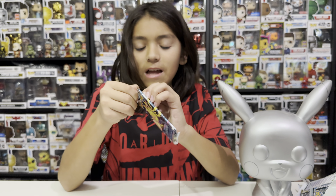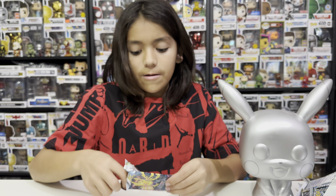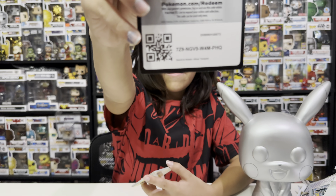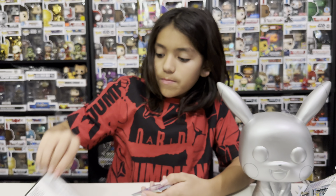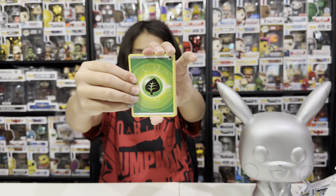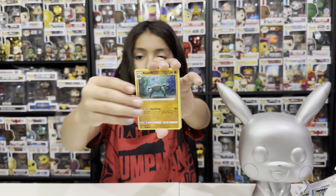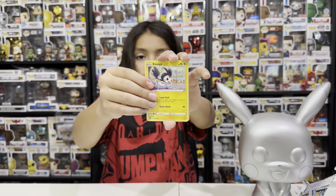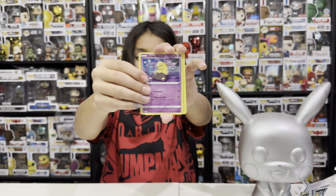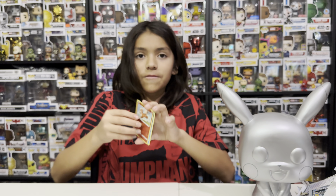We've gotten nothing out of white code cards and I'm really hoping for a trainer gallery or a Regidrago V Max. Pack twenty-six: leaf — Clang, Crocodile, Anerith, Emolga, Chinchilla, Binacle, Drowzee, Spinarak, reverse hollow Growlithe, and non-holo Froslass.